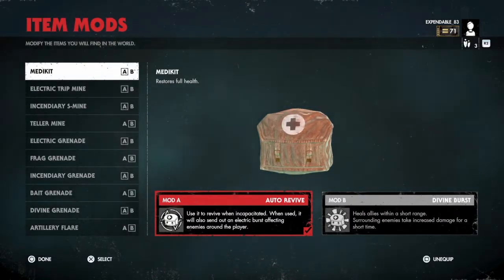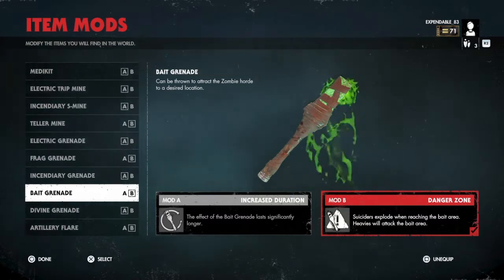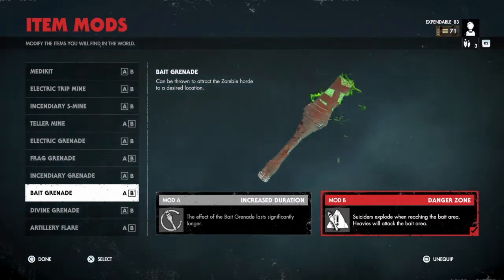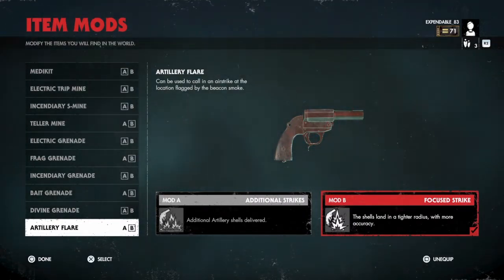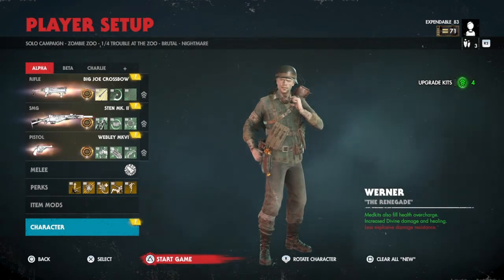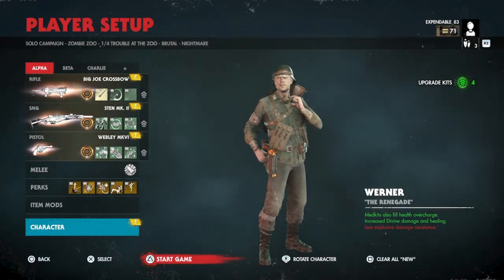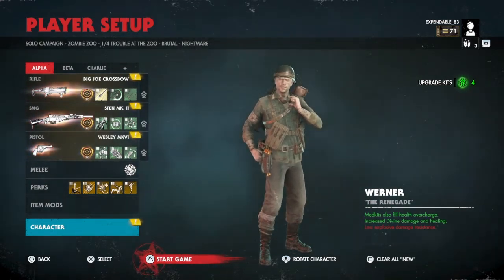Something I don't talk about a lot are item mods. The key items to look at are the bait grenade — you want mod B, danger zone selected — that's going to come into play towards the end of the chapter with the blood fountain area. The artillery flare you also want mod B, the focus strike, and that's going to help out huge with the blood fountain area. You can pick whatever character you want; I'm running Warner because he gets increased healing from the divine puddles from the Big Joe crossbow and increased divine damage.